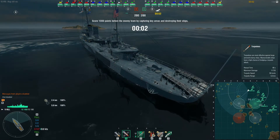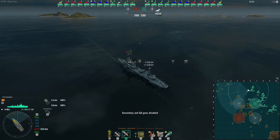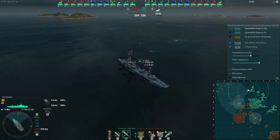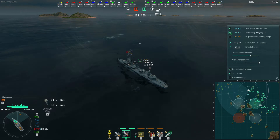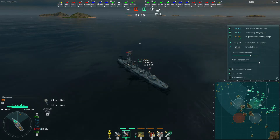Now that you've chosen your destroyer and before the game has started, choose the size of your mini-map — whether it be extra large or normal. I normally run just a little bit above normal. Whilst you've got that open, you might want to check your detectability by sea and detectability by air, making a good note of the range of your AA guns.